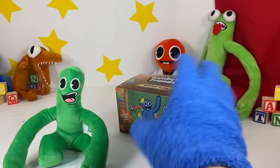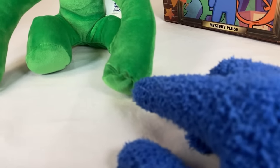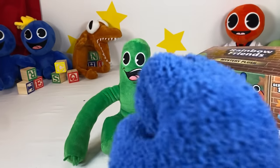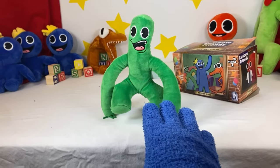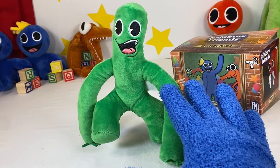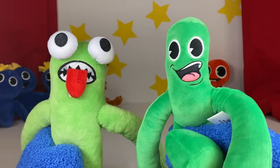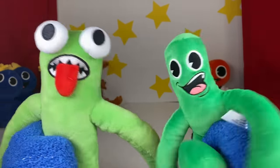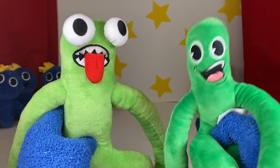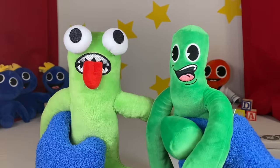Oh my gosh, this Green plushie is so cool! This Green looks just like the Green on the box, and he looks nothing like my Green. The super cool thing about this Green is that he has fingers! I have no idea why, but I think it's pretty cool. Just like all the other plushies, this one is super high quality. Here's the comparison between my Green and the one we just opened — they look nothing alike. I think this one's a lot more game accurate: this one has a tongue and cartoon eyes, and this one doesn't!